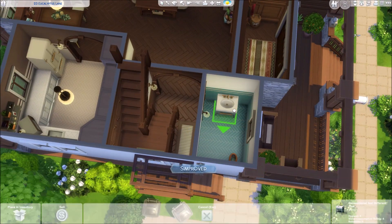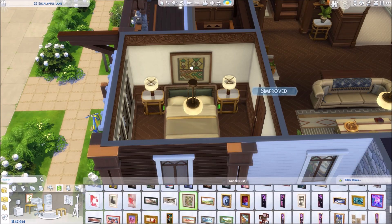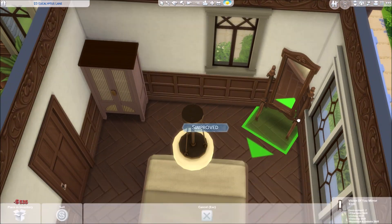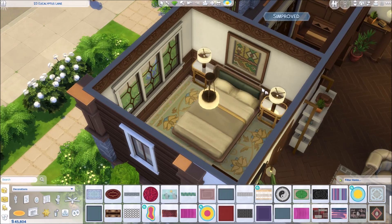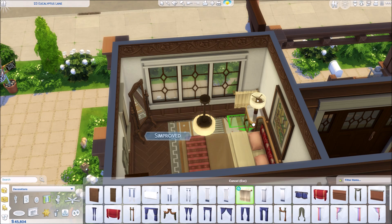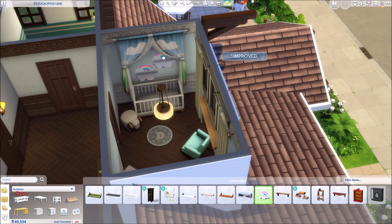So downstairs, we have the master bedroom. We have only like one big bed and one new closet and stuff like that, so it was kind of a no-brainer what to put in there. The swatches are all fitting. Like I said, this wooden paneling — I really like that. I think it looks grand. I couldn't do modern. I don't know how to do modern with these objects, to be honest. The more eclectic and added-over-the-decades look makes more sense for that kind of family home.